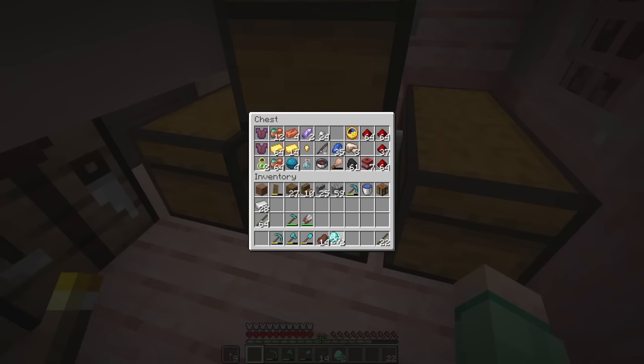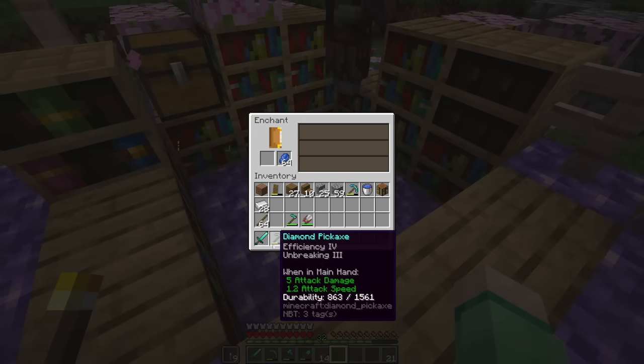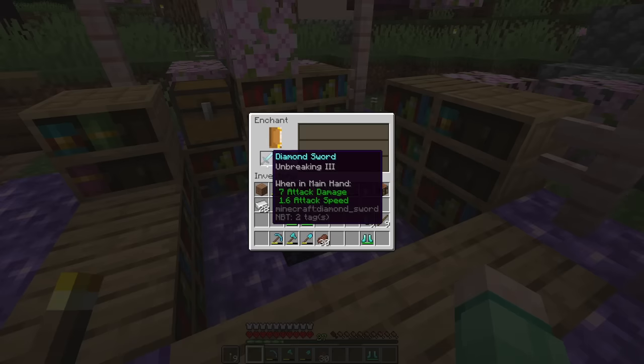We haven't really had a chance to use any of our diamonds yet, so I feel like a diamond sword will be perfect. Alright, enchanting table, please be good to us. I'm breaking three — you know what, I'll take that.